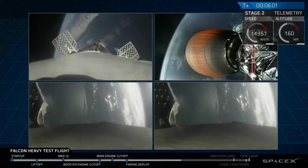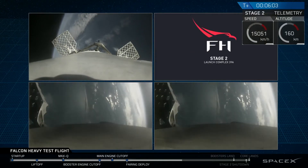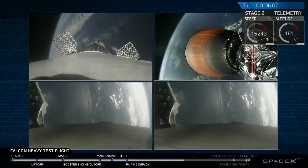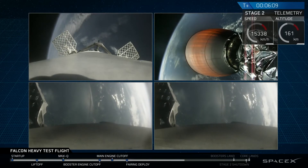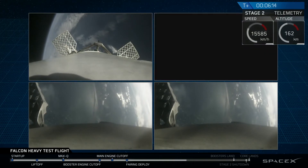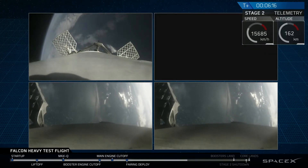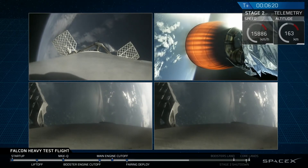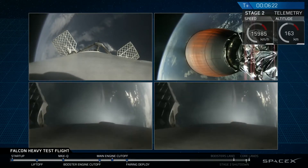The next step coming up for the side boosters and the center booster is the re-entry burn. That's going to slow all the boosters down from way faster than the speed of sound to just faster than the speed of sound, in order to reduce some of those aerodynamic forces and heating that occurs when you're moving that quickly through the atmosphere.